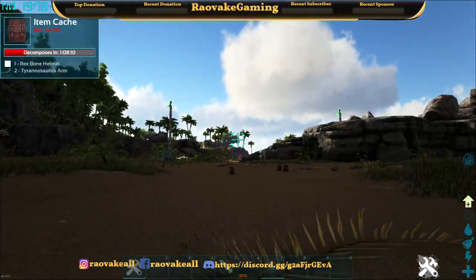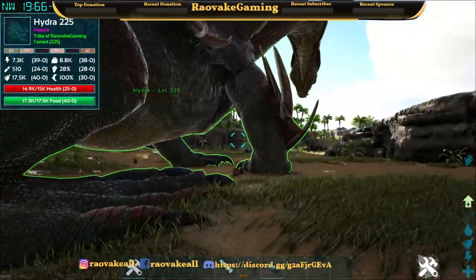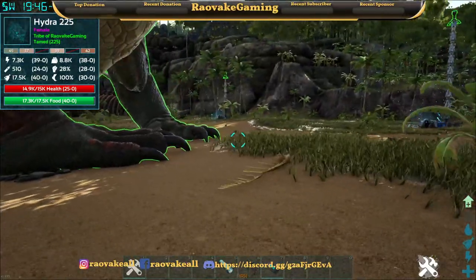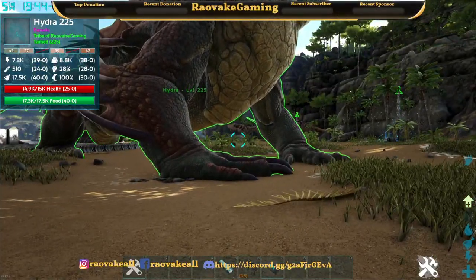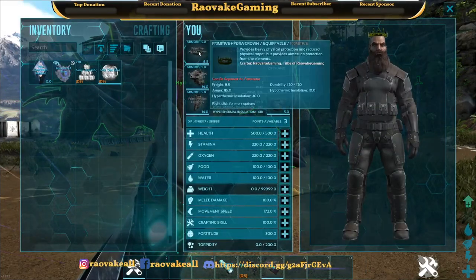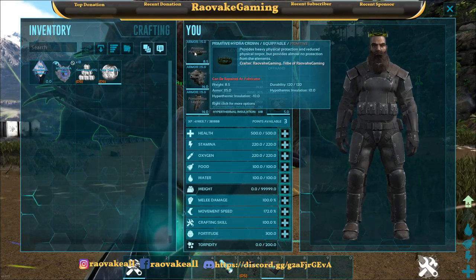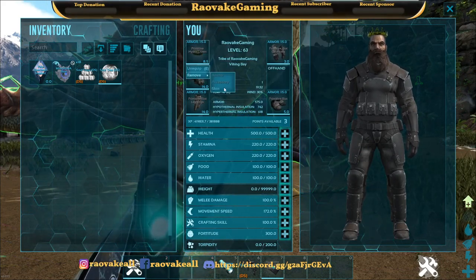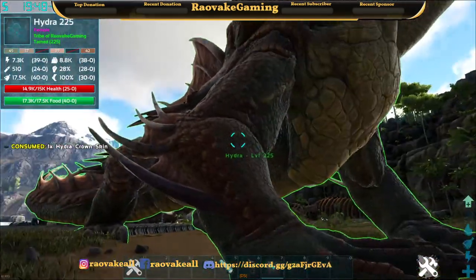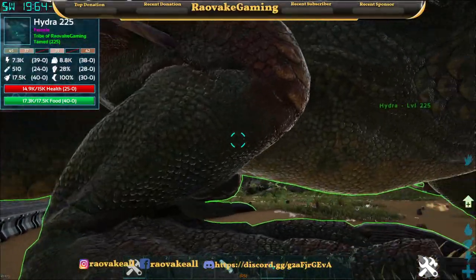So we've got the Hydra. First things first, you have to find one in deep water where Mosasaurs spawn, and you have to kill one. After you kill one, you get a Hydra crown skin which you can put onto your hat. After that, the Hydra will be passive to you.